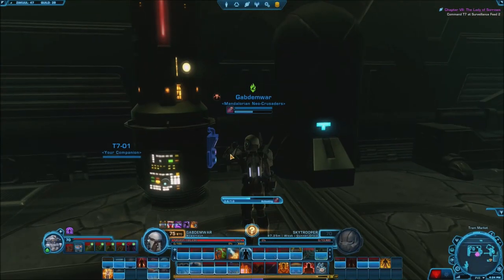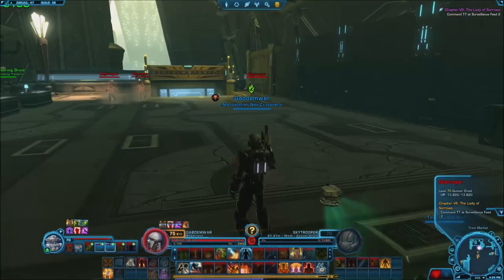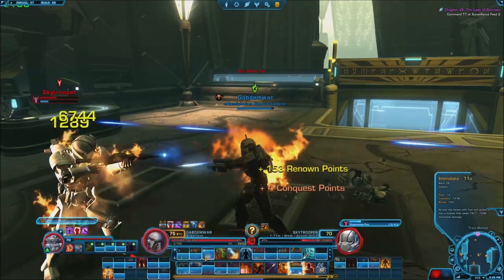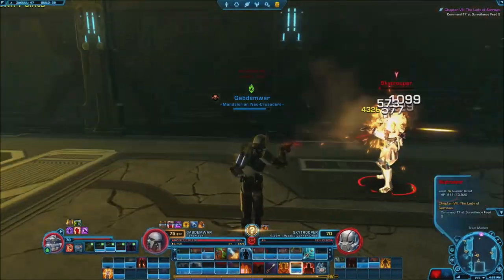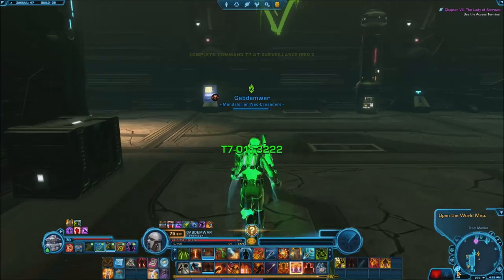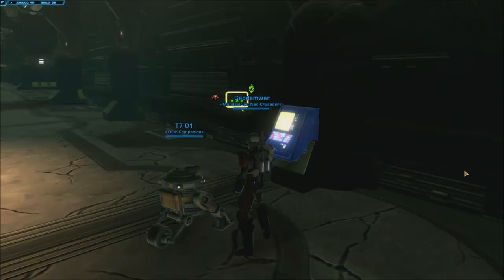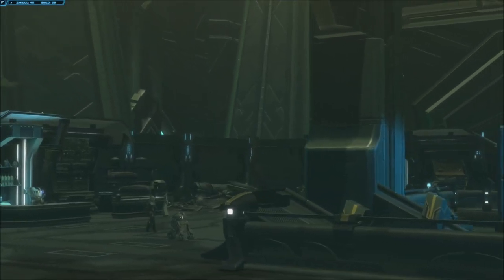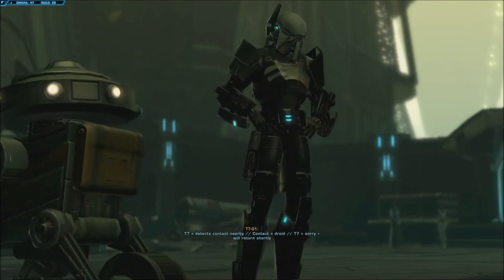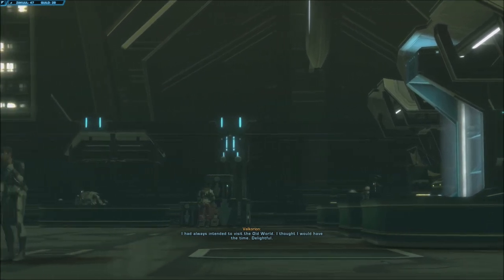We're here again, basically activating all these surveillance things, and we've gotta fight these Sky Troopers over and over again. Doesn't matter to me, I'll do it easily. And we got T7 — one of the former companions, I think it's for the Jedi Knight. He's the very first companion for the Jedi Knight. So it's very interesting that we're actually working with him right now — working with a companion from someone else's class.